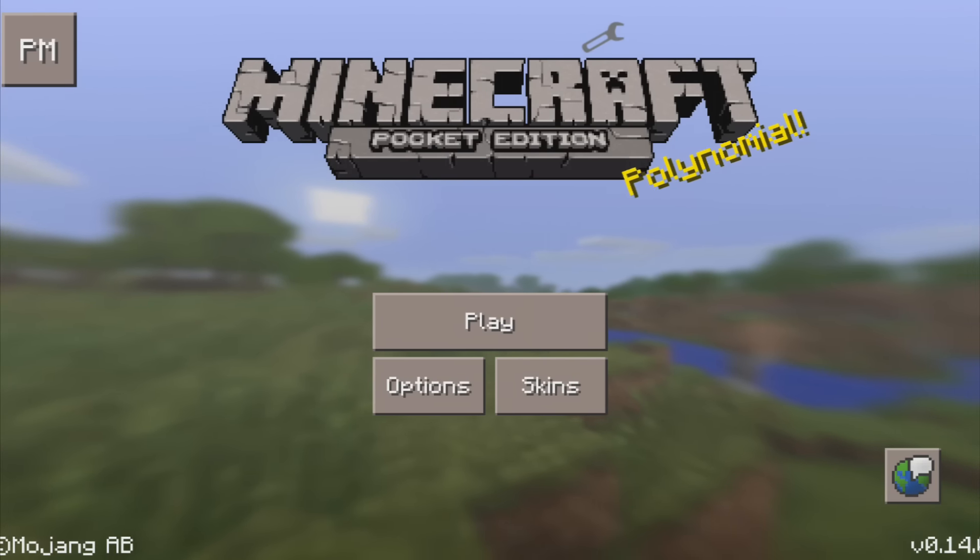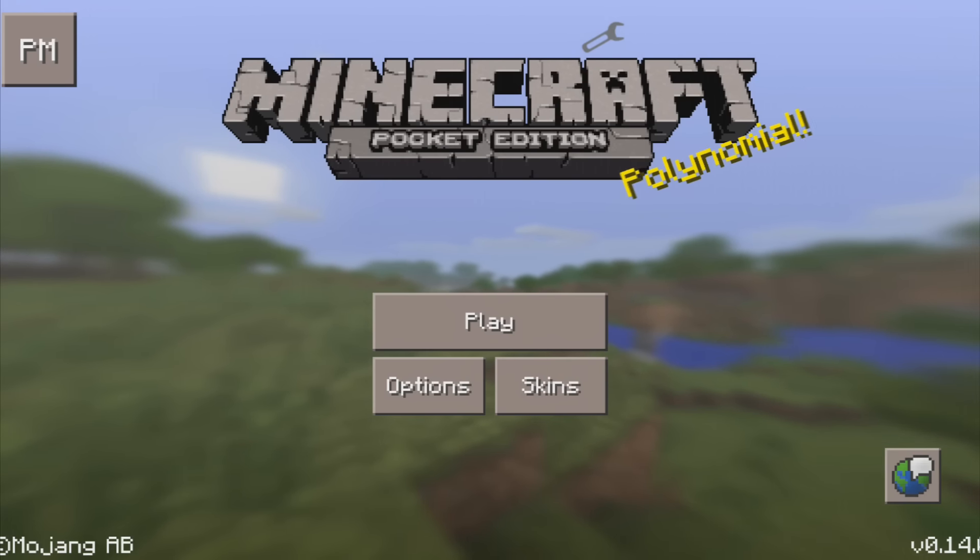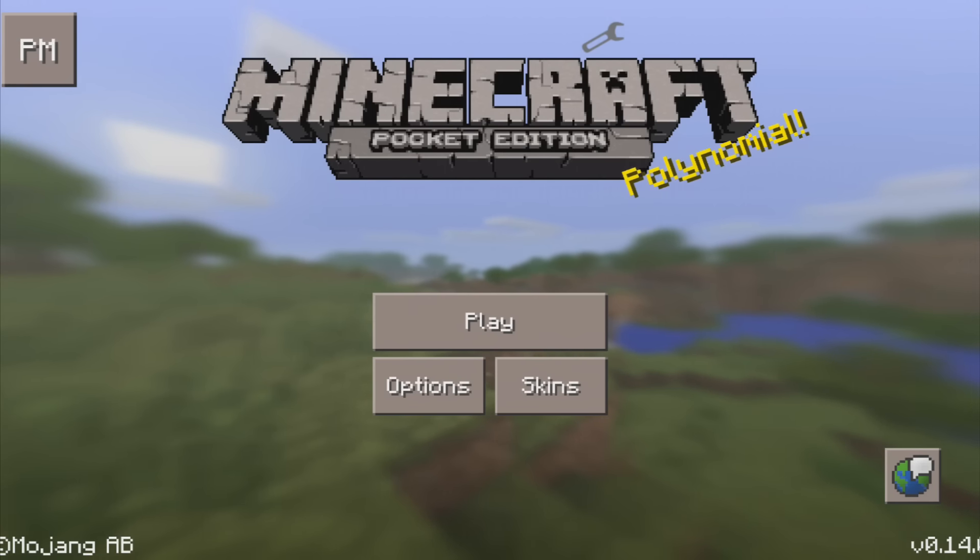This mod adds seven different blockets to the game. There's a grass blocket, wood, stone, iron, gold, diamond, and glowstone.